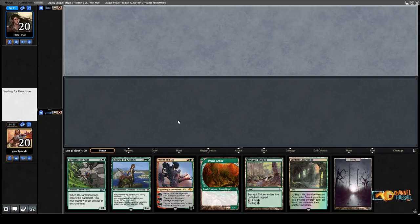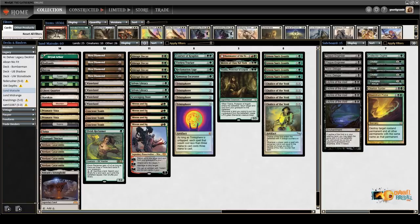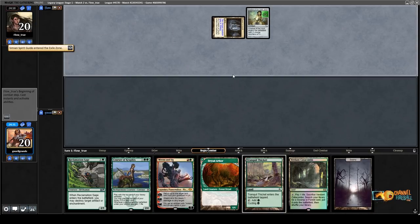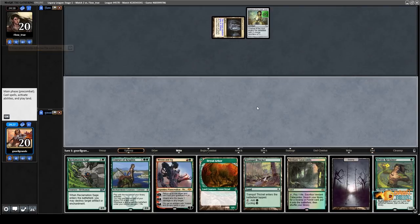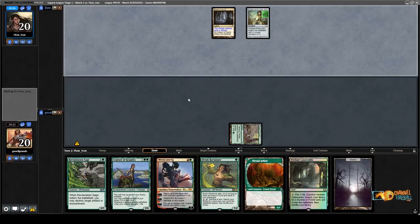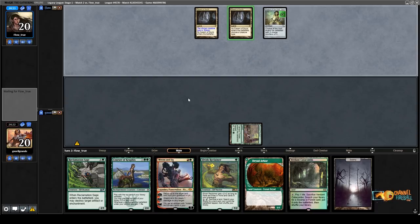An opponent named Eldrazi with Cavern of Souls — wow, that's great. This is like the mulligan to three here because they use the Simian Spirit Guide and the Chalice. I guess — it's the Drogskol Reaper. So there's that. But the Chalice I played is weird — because now I can't recur it with my Vreden 6. Maybe that was a mistake, but I really wanted to be able to play Vreden 6 on turn two.